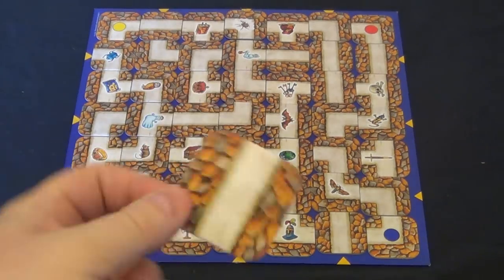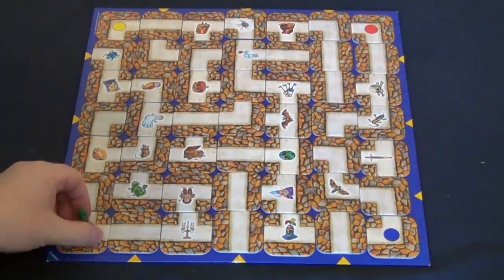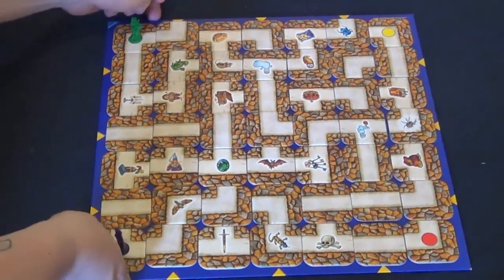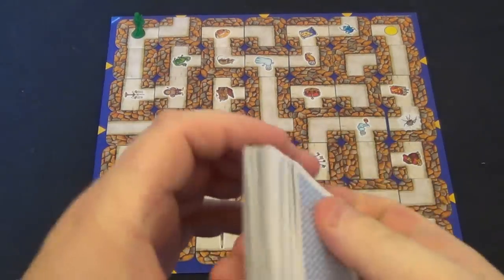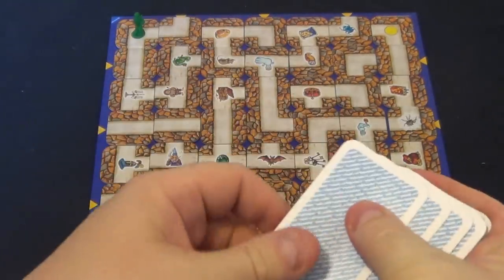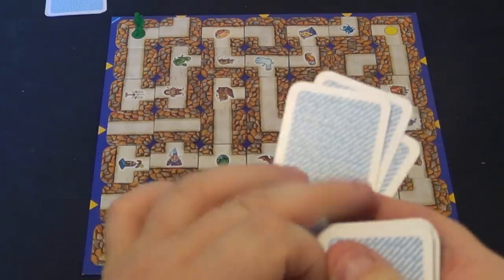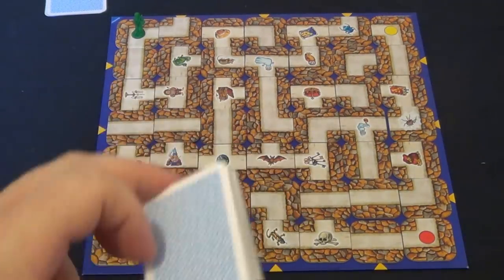Me and Josh are going to have a little game just to show you how it works. I am the green player. The idea is you deal all these cards out equally — however we're just going to do three each. These cards are placed face down in front of you — one, two, three for Josh and one, two, three for me. The rest of the cards aren't used, but remember you're supposed to deal them all out equally so there are no cards left.